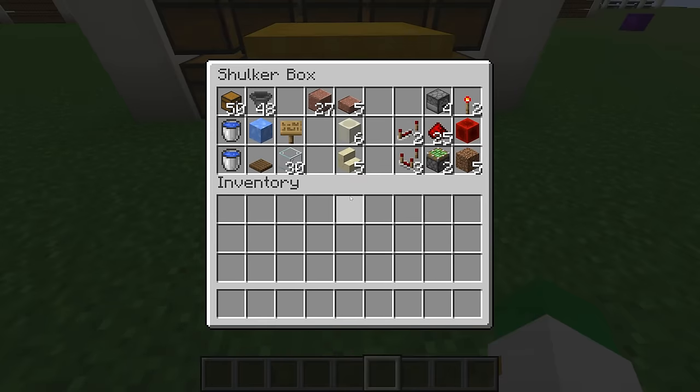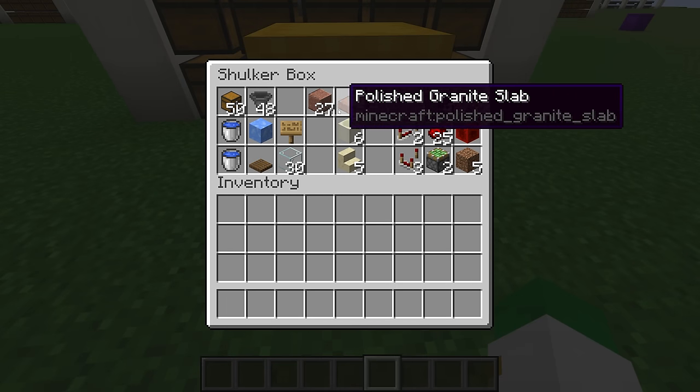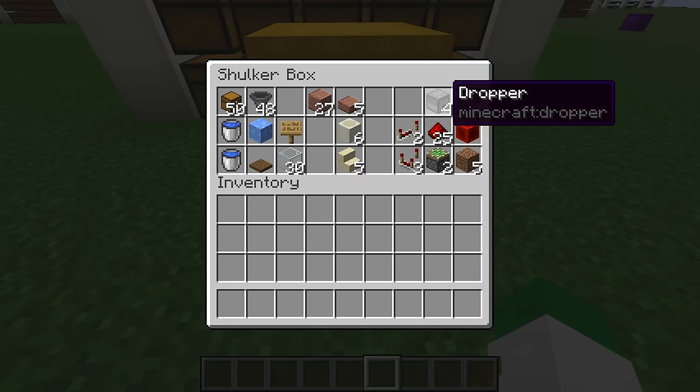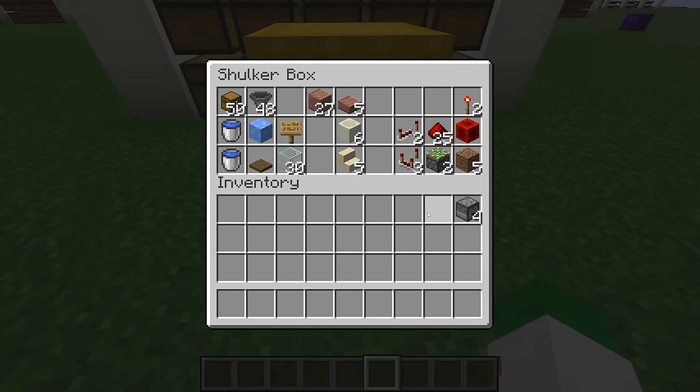If you are making the allay sorter standalone, then all you need are two stacks of building blocks — I have granite here — as well as the redstone supplies, although you do not need the droppers. You'll also need just a couple hoppers and a chest.